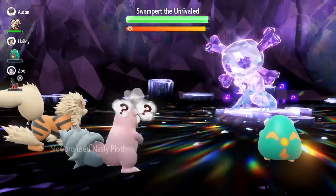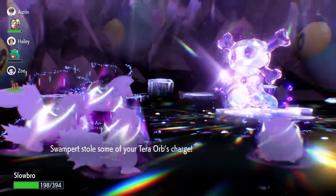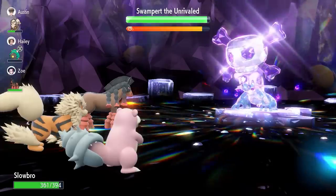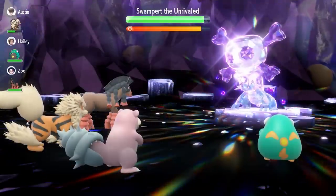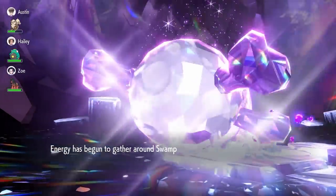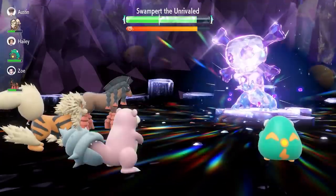Because of our EV investment, Swampert will naturally lock in with Sludge Wave first as it does more damage, but the Earthquake won't do too much thanks to our Defense investment. If you have an Intimidate user like Arcanine in the raid, that's a big bonus. Around turn three, use Slack Off to stay healthy. Swampert may steal some of your Tera power as well, delaying terastallization — that's expected. With plus two in Special Attack and Special Defense, use Stall and wait for terastallization.